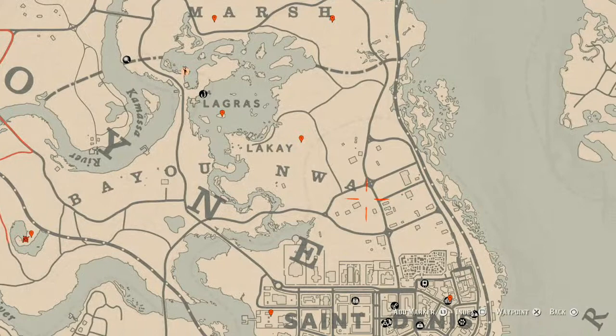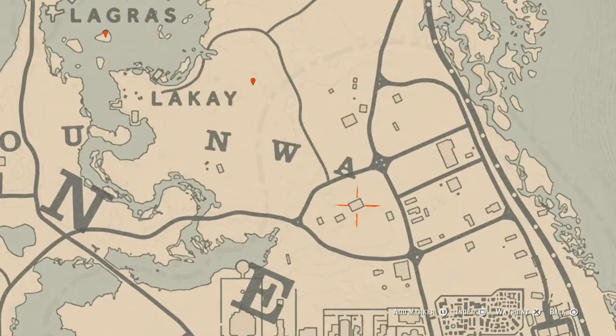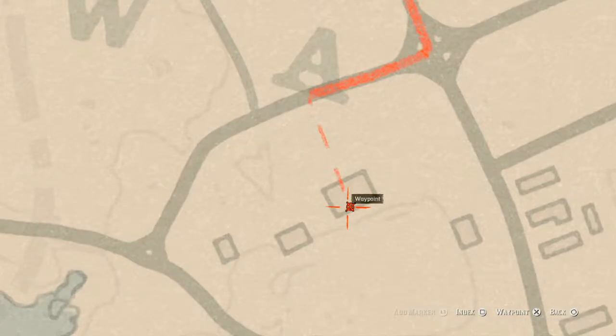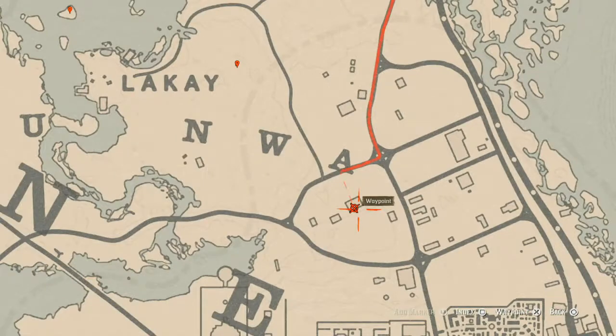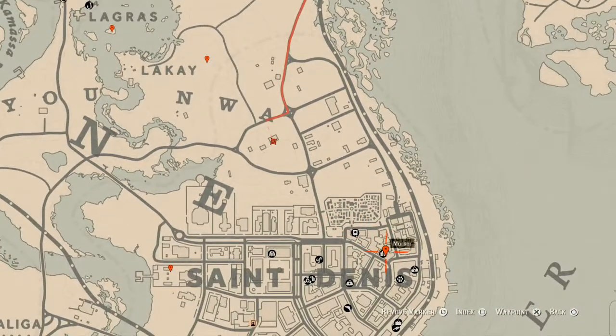A little bit over here, right at this location — on the porch or deck of this house — you'll get another family heirloom. This family heirloom is an Ivory Comb, and it's on the bench of the porch right here at this location.